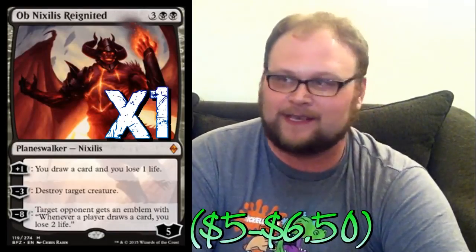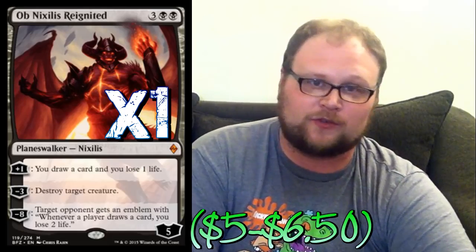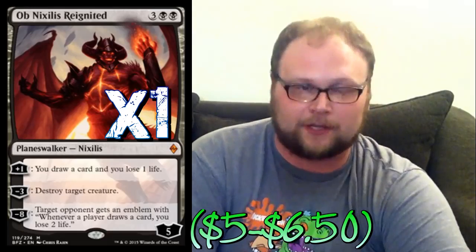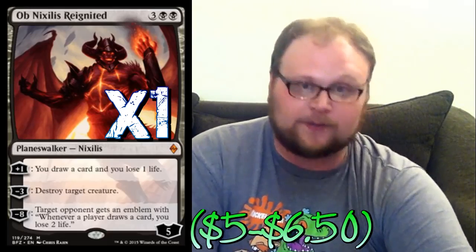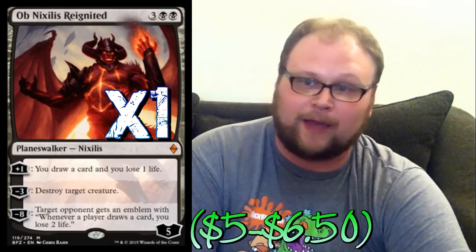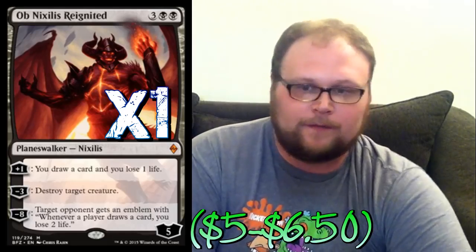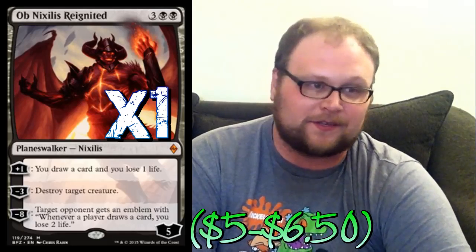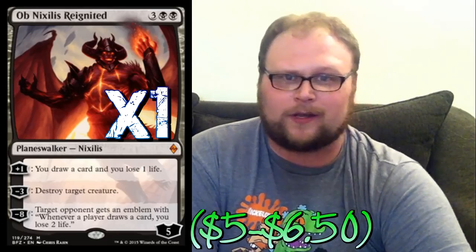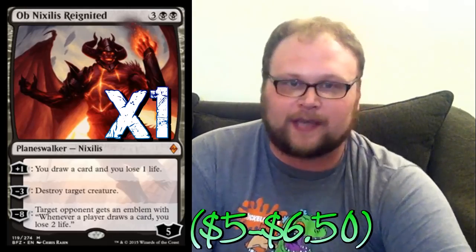Another planeswalker: one copy of Ob Nixilis Reignited. He's actually comparable to Sorin in some ways except he comes down a turn earlier. Just like Sorin, his plus one draws you a card and his second ability kills a guy. You won't be ultimating Ob Nixilis too much, but just like Sorin's ultimate this can win the game by itself. He's another win condition for us, and mostly he just does everything you want a control planeswalker to do.